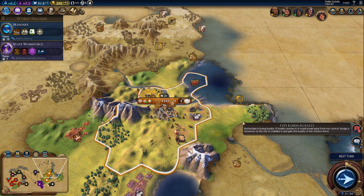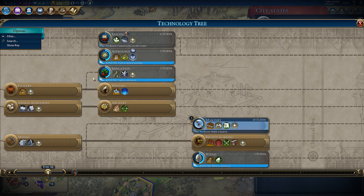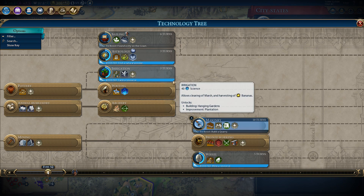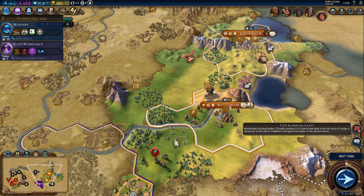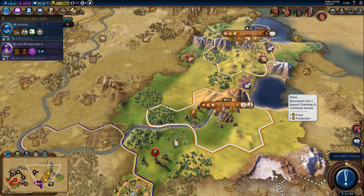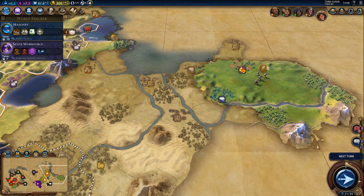What city-state quests do we currently have? Recruit a great scientist. Eureka for sailing — oh, found a city on the coast, yeah we will do that actually. Send a trade route to... that's too far away. Recruit a great prophet, construct a holy site. I will build a holy site, but not just yet. We will definitely get a city on the coast.